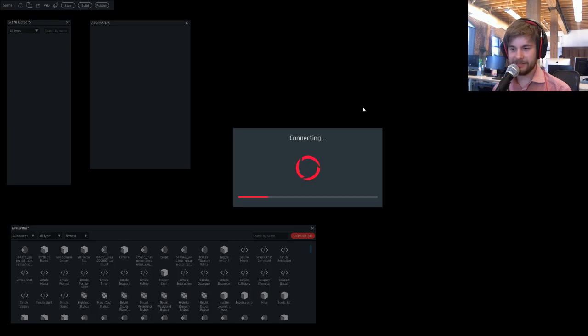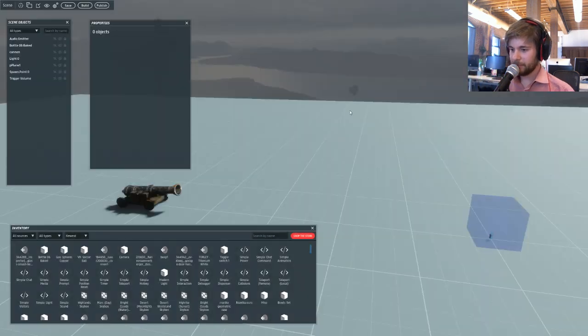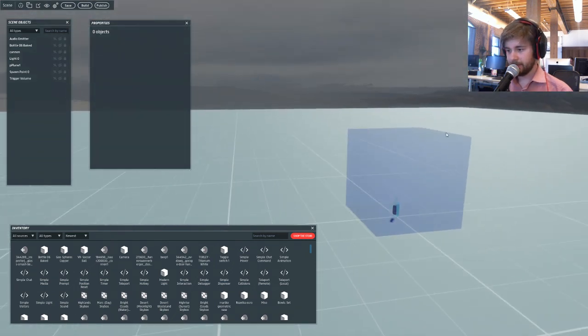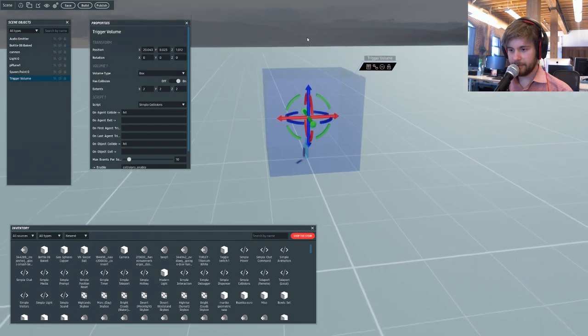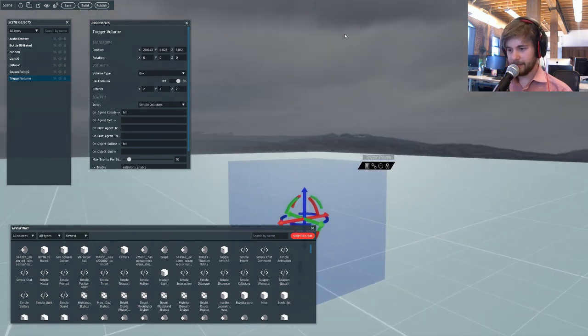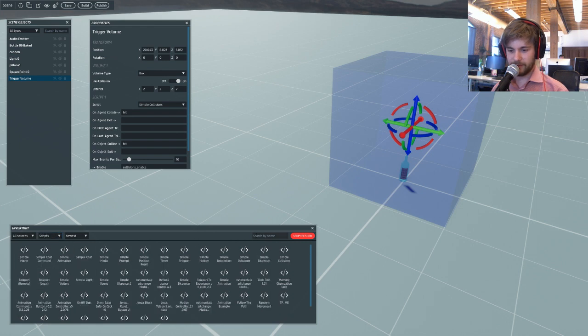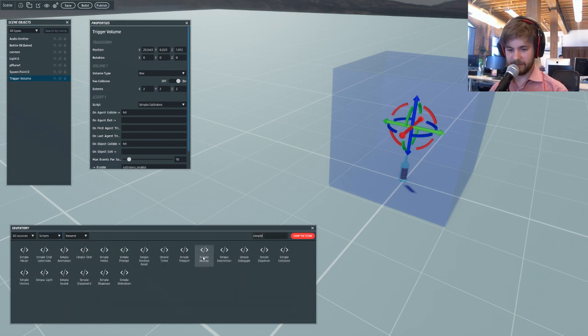Let's go into Edit Scene and see the pieces this is made of, then I'll build one from scratch. Here we are - this is a pretty basic scene. Here is the trigger volume - this is the key component, this invisible blue box. It has a script called SimpleCollision, which comes from our SimpleScript collection that is free - it's in your inventory by default. If you go into your inventory, select Scripts, and search 'Simple', you'll see all these SimpleScripts that you can stack together to do complex things.